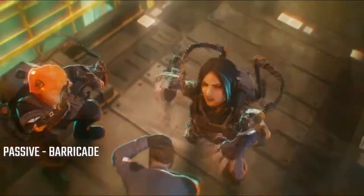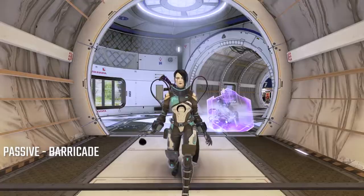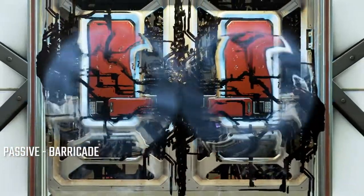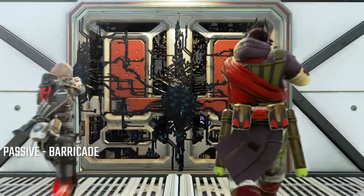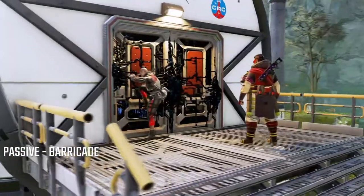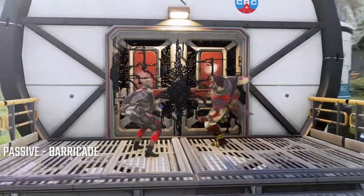Passive: Barricade reinforces doors on a building using Ferrofluid. Once reinforced, the doors are locked to enemy teams and will take longer to break down. Barricade can also rebuild doors that have been destroyed. You can have two doors reinforced at a time, and the first barricaded door will revert to normal if you use the ability again.